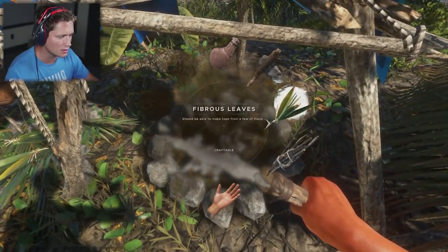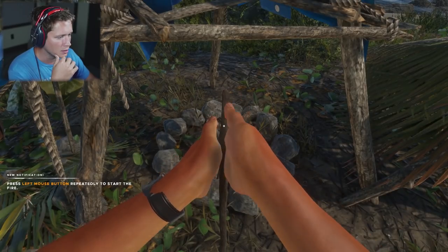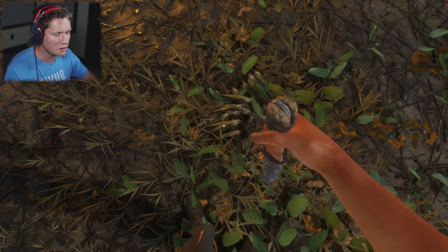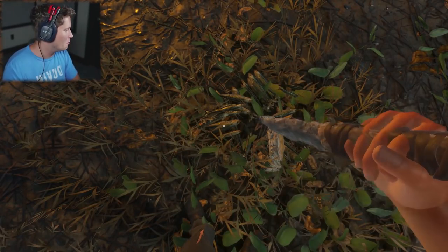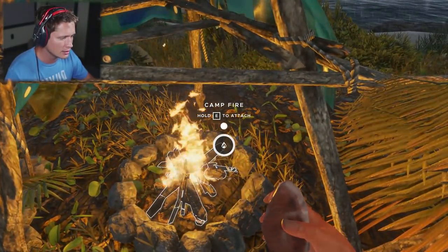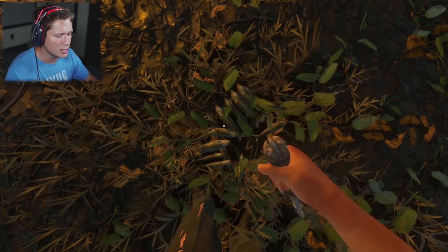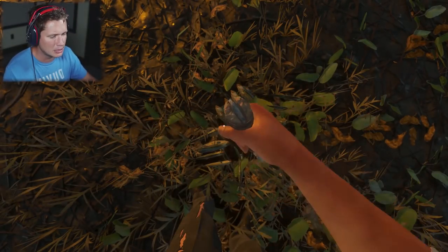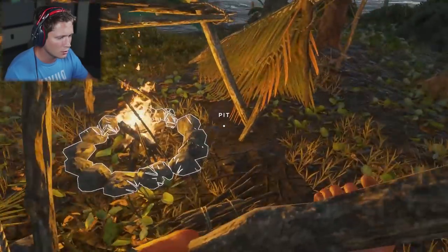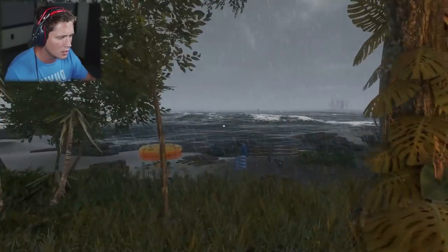Let's pick this up, start ourselves a nice little fire, make some food, and then it's gonna be time to hunt the bird. Oh shoot it's raining — can we start a fire in the rain? We've got our backlog of fish and stuff here. This island is definitely home — I feel way more comfortable here. I feel like we have everything down to a science. I kind of want to try smoking these things again — I'm not gonna use too many pieces of meat, probably three. I just want to try smoking them and see if it works. It'd be really nice because smoked meat lasts for a long time.